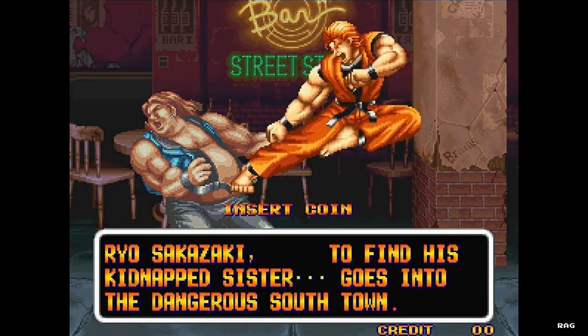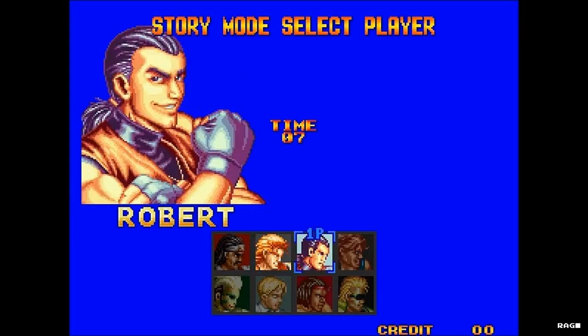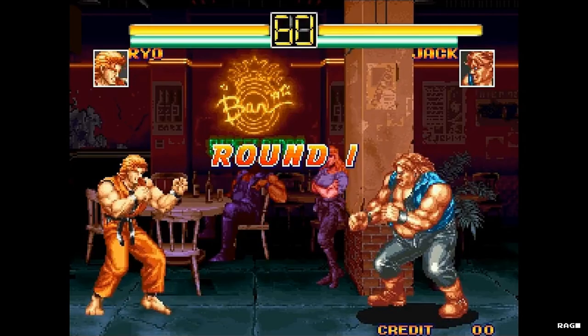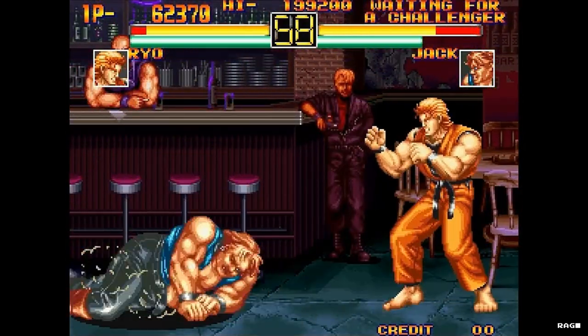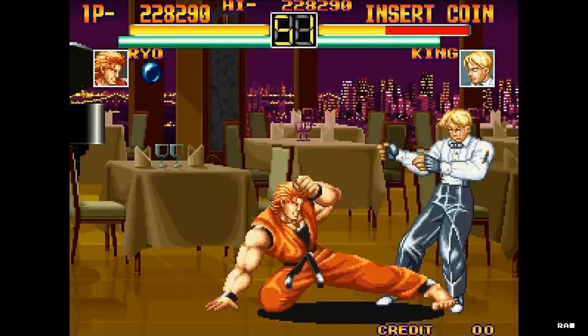In single player mode, you have the option of choosing either Ryo or Robert. In Versus, you have the option of choosing 8 characters; however, when the match is over, you go back to the character select screen to choose either Ryo or Robert. I don't remember the controls being as clunky as Fatal Fury, but it was still a little stiff and choppy.